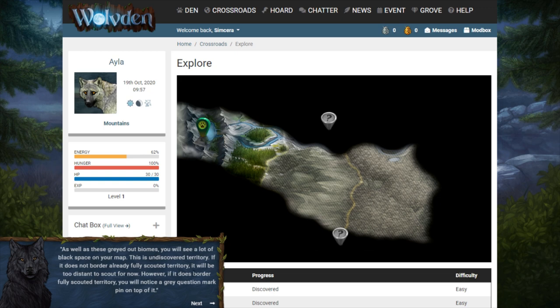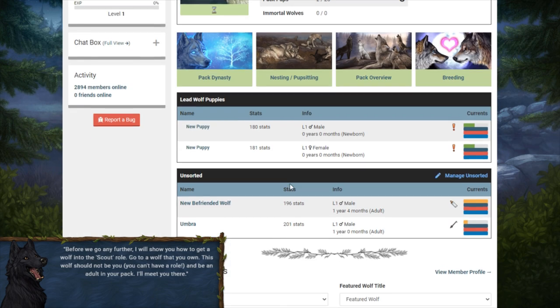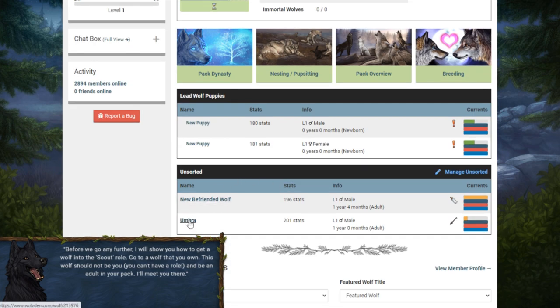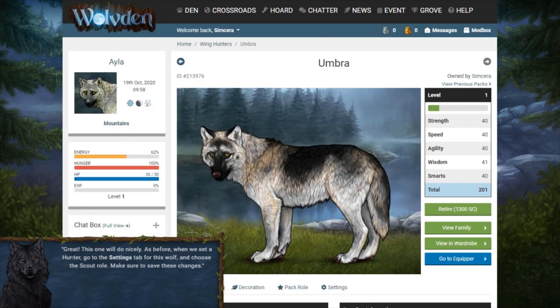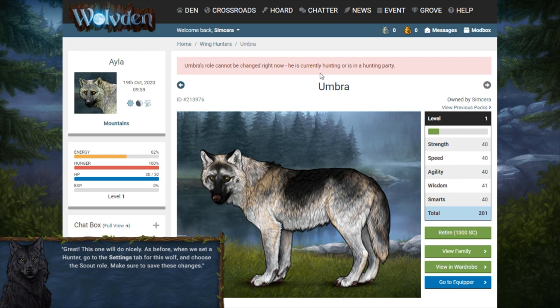So I'm not stuck in the mountains. As well as these grayed-out biomes you will see a lot of black space on your map — this is undiscovered territory. If it does not border already fully scouted territory it will be too distant to scout for now. However, if it does border fully scouted territory you will notice a gray question mark pin, which means you'll be able to send a scout to discover it. But first I'll show you how to get a wolf into the scout role — go to a wolf that you own, this wolf should not be you, and should be an adult in your pack. Umbra is hunting — does that matter? Okay, role cannot be changed right now.